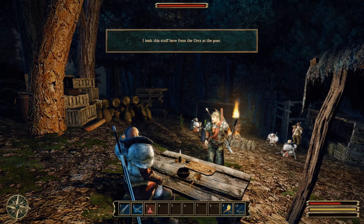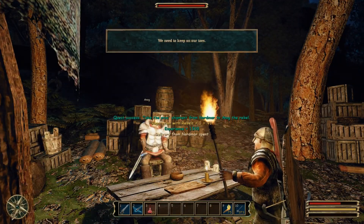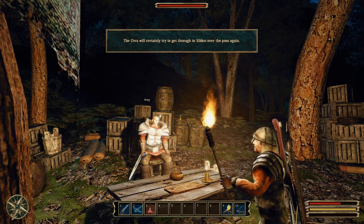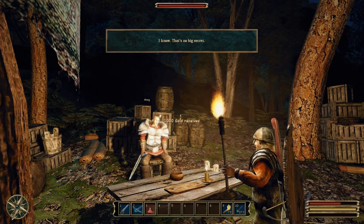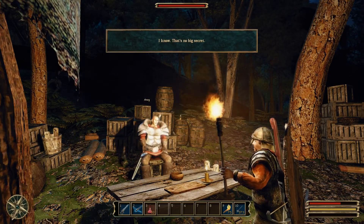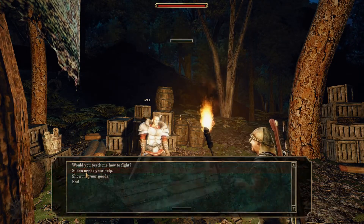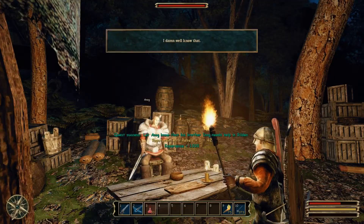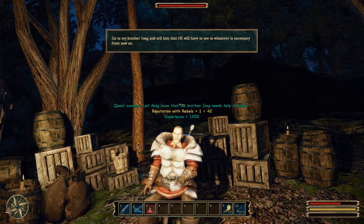I took this stuff from the orcs at the pass. Well done mate — we need to keep on our toes; the orcs will certainly try to get through to Silden over the pass again. The warlord Umbrock in Silden wants you dead. I know — that's no big secret; I'm just amazed he hasn't sent anyone to kill me off yet. Silden needs your help. I damn well know that — what am I to do? I cannot leave here now.